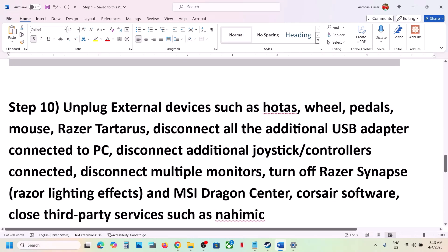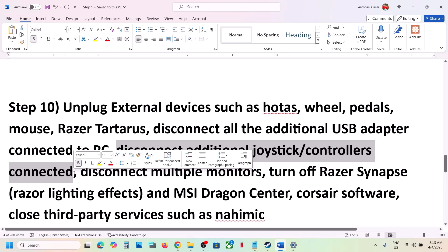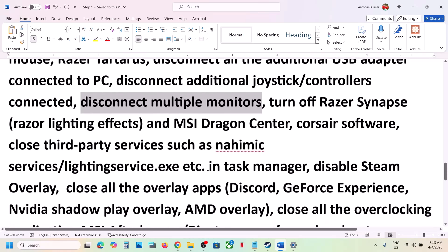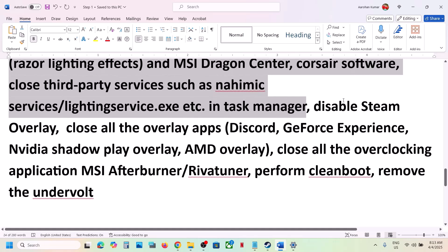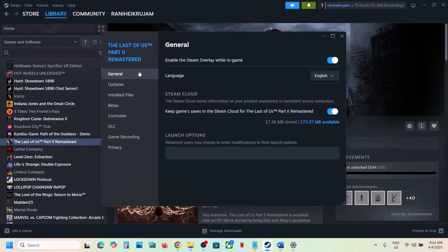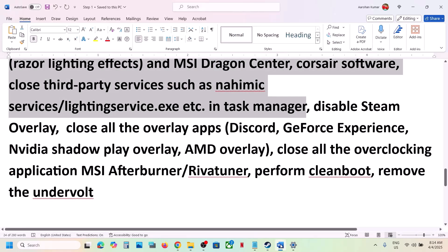The next step is to unplug all external devices. If you have a HOTAS, wheel, pedals, any USB adapter, or extra controller with a USB dongle connected, disconnect them. Also disconnect multiple monitors and try launching the game on a single monitor. Close any third-party applications or services. Disable Steam Overlay by going to Steam, right-clicking the game, selecting Properties, going to the General tab, and turning off 'Enable the Steam Overlay while in-game'. Then launch the game and check.